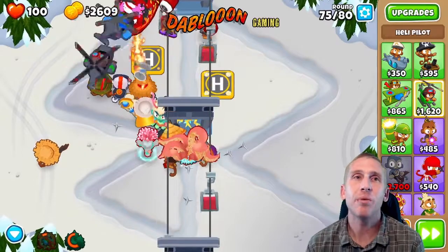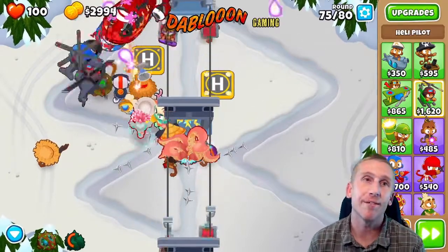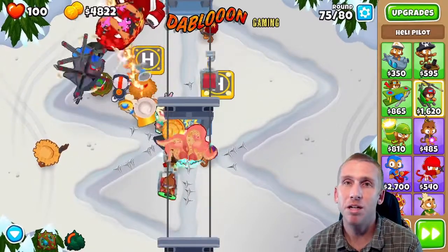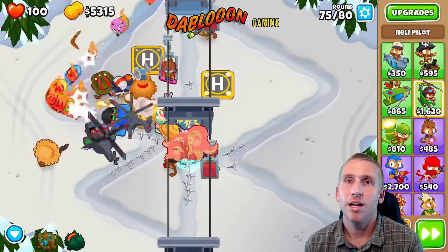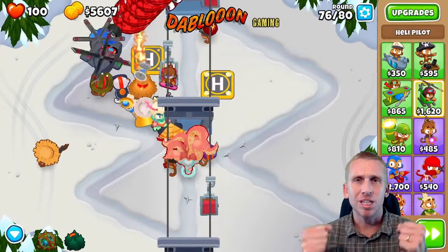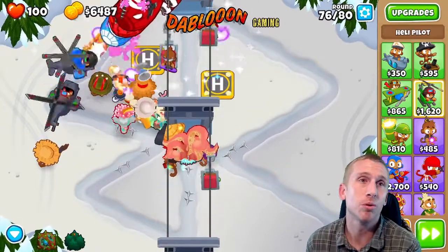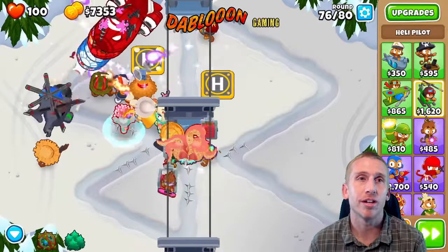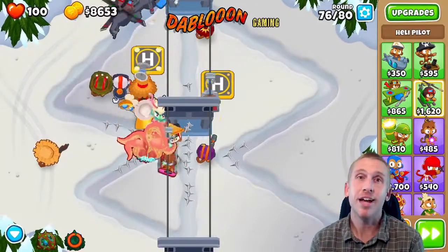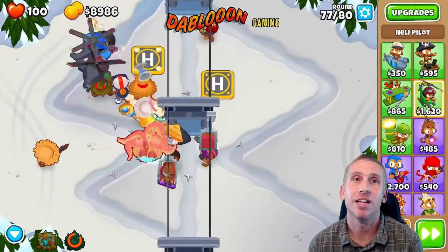If you didn't want to use monkey farmers or banana farms, you could have just kept slowly going — bought a couple more choppers, maybe a plane, or gotten a super monkey up to those double plasma arms or gone dark knight. But being that we did have banana farms and played our game right without any problems, we had enough money to sell and get the Archmage pretty early.